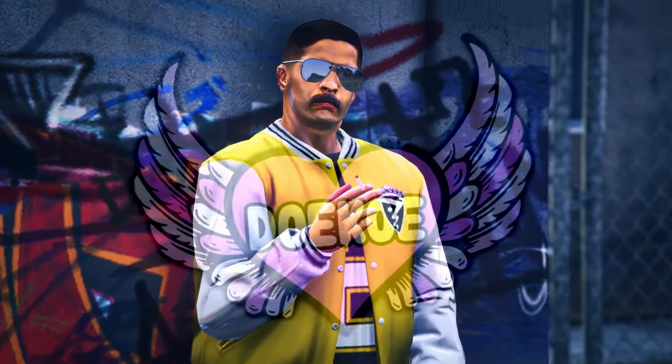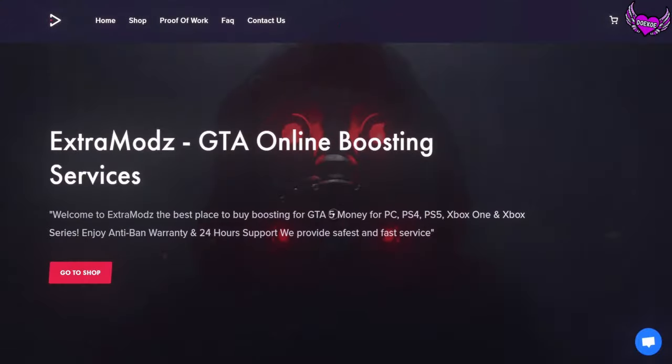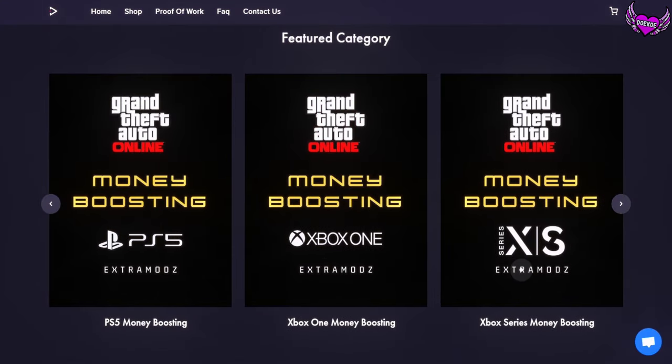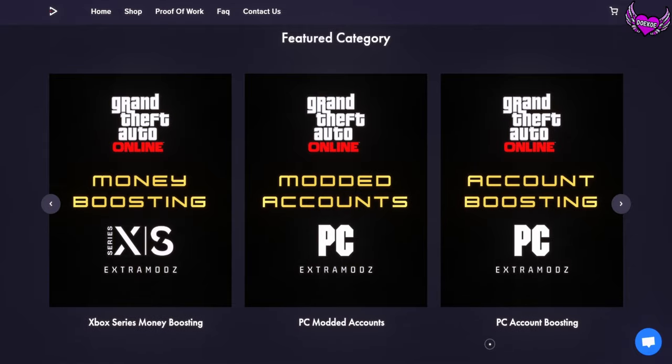My CC, Cha-Cha Slide, need its own grip tape. Plan for the weekend. You can see that he needs money and she definitely needs money, but we don't need money. You know why? We got extramods.com, a fast and safe site that delivers money boosting and modded accounts. Check the link in the video to claim your discount.